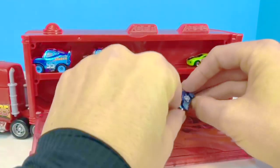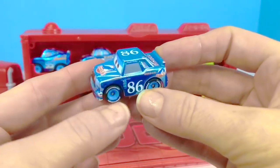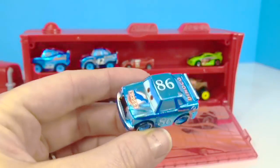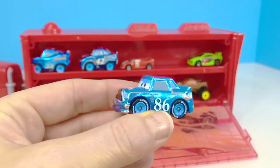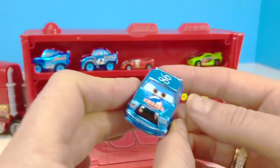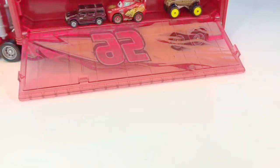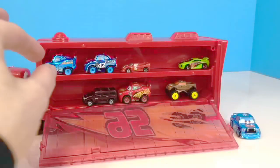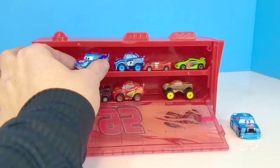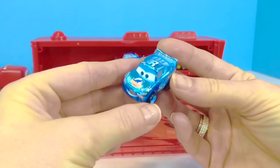Oops! One has already fallen out — it's number 86. And in the Cars movie, number 86 is Chick Hicks, but he's usually green and not blue. Next we have number 95, Blue Dinoco Car. Do you know who this is, Tiny Fans?